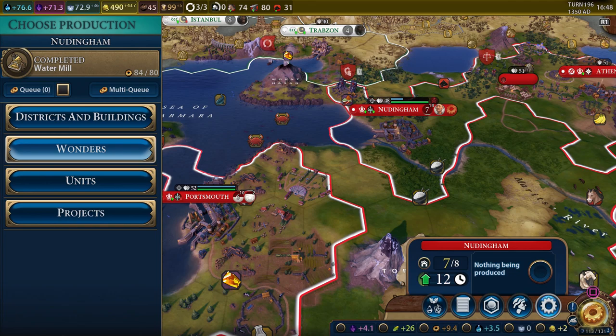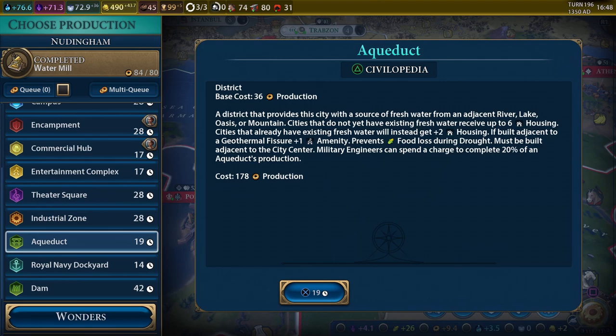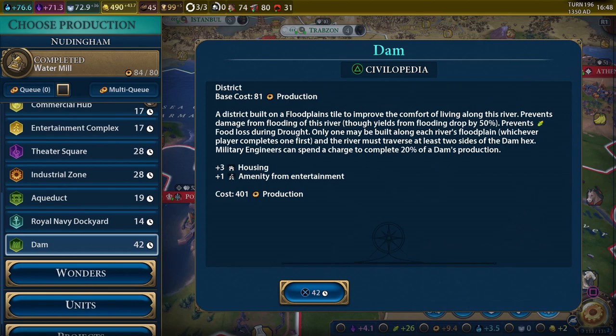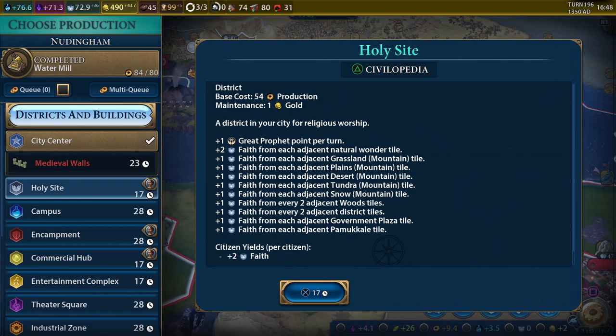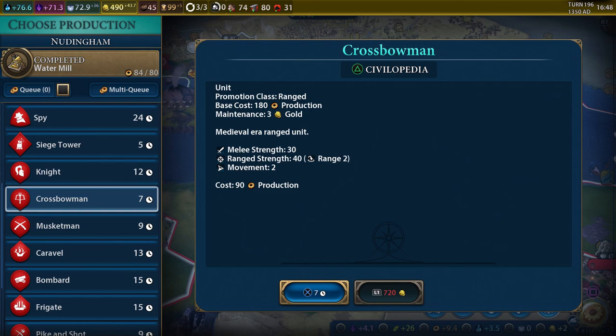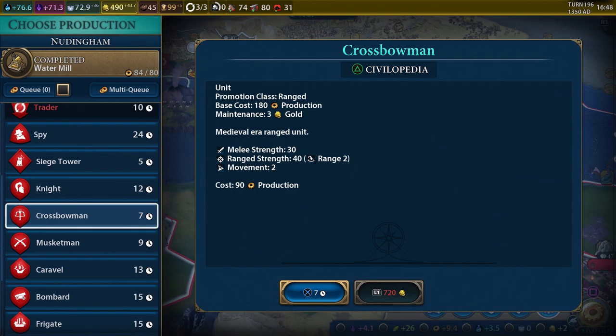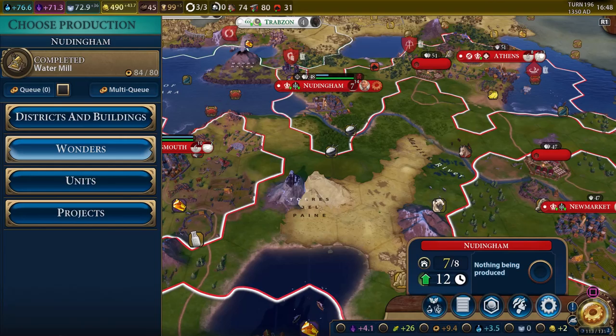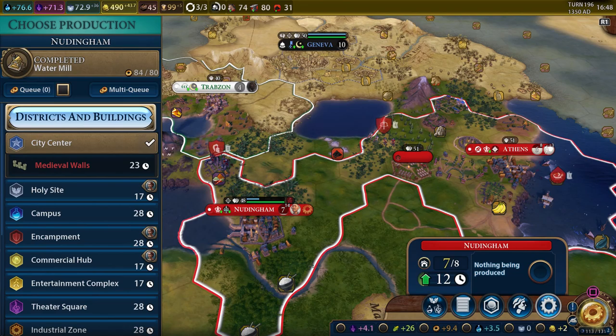Hopefully somebody doesn't snatch it before we can. Water mill completed here in Nudingham. We want to get them next — oh, the ancient walls say the ancient walls must be repaired. Did they get damaged? We just gotta wait for it to slowly repair. We could take a look — we can finally get a spy, but that's 24 turns in this city. That's a long time to properly train a spy.